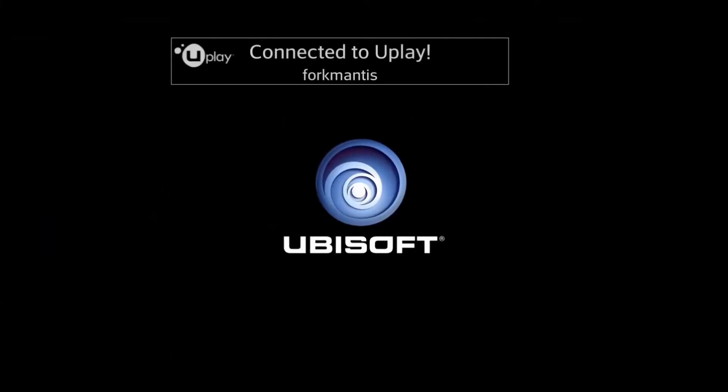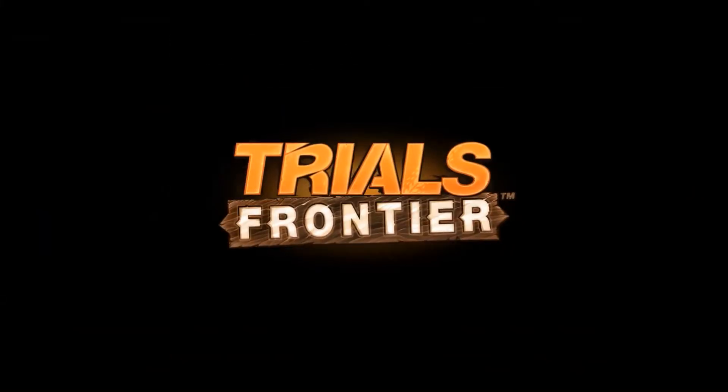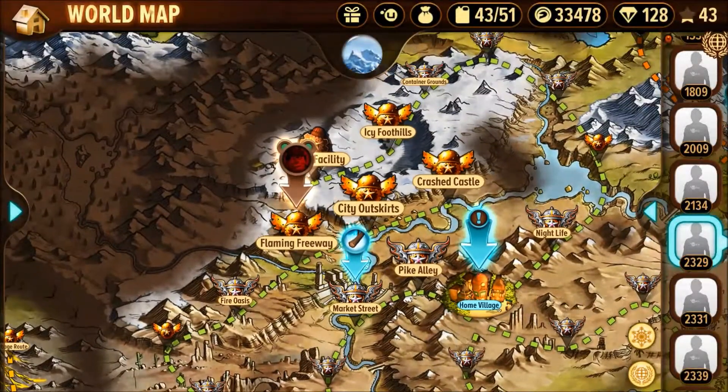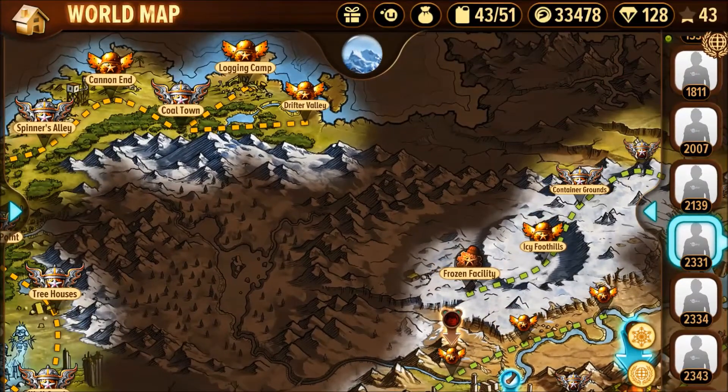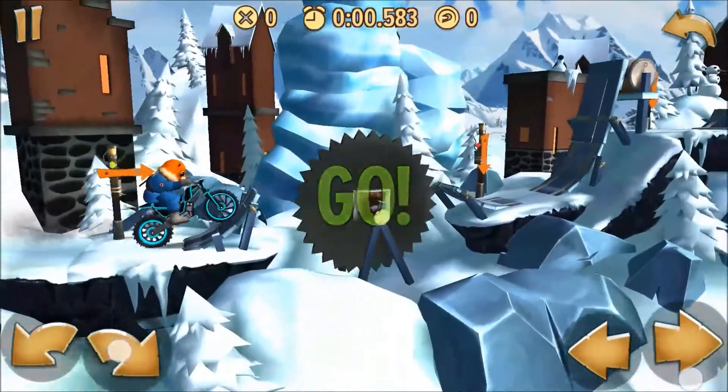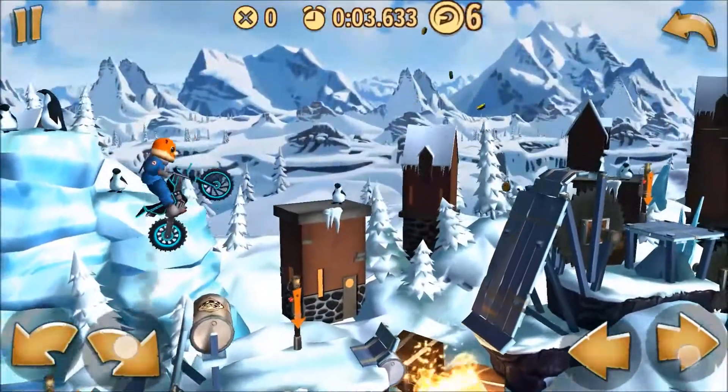Hey everyone, it's ForkManus back with the next map from Frostpocalypse. This is map number six called Frozen Facility, and I'm filming this before work trying to get it out as early as possible. I think this is probably my favorite map so far. It's pretty technical, pretty challenging to get through.